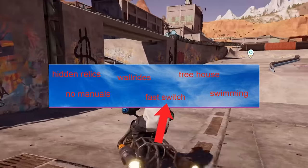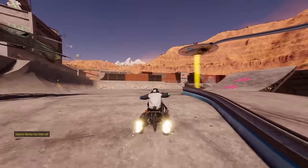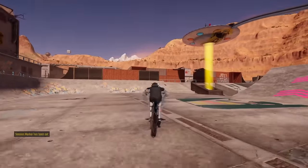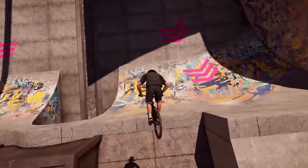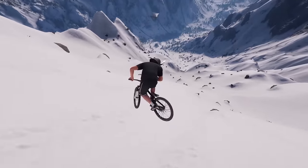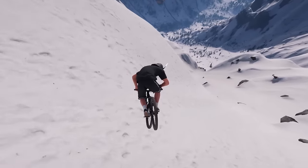Fast Switch: a lot of people ask how you can fast switch between sports, but you actually can't do it. In my videos I edit the footage so it looks like the sports wheel doesn't show up. No Manuals: before season 2, manuals and wheelies weren't a thing in the game, and the only way you could do something similar was by doing a weird glitch.